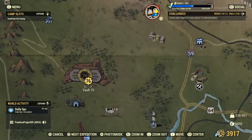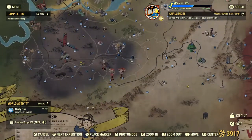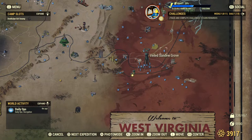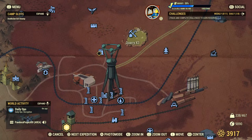Here is Vault 76. We're going to go completely south and then all the way to the east — we're going to be in this red section. The first one is called the Veiled Sun Grove, by this lake. If you don't have the markers yet, it's one of those pink forests.